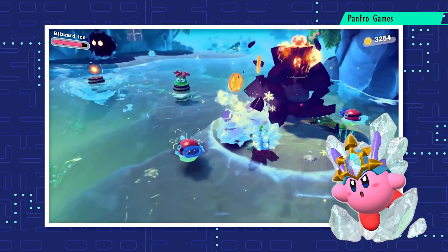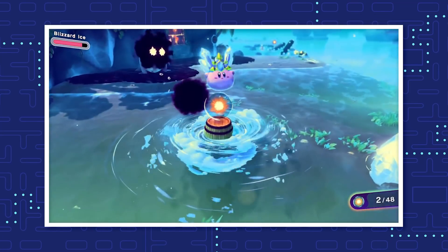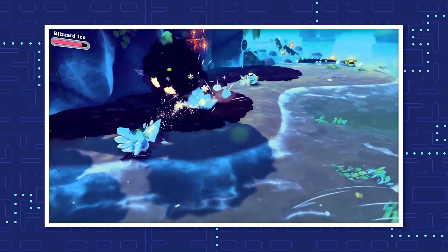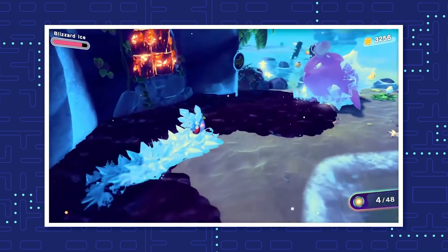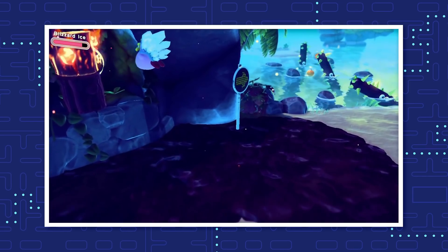The Blizzard Ice doubles the attack speed and damage of the default Ice ability. Instead of breathing ice on his enemies, Kirby fires icicles to freeze them. This ability has a longer range than the default one, and skating around with a fancy tiara is always fun. You don't have to look for any hidden treasure chest to get this copy ability — the Blizzard Ice blueprint is the reward for defeating the boss of the Collector in the Sleepless Valley level.